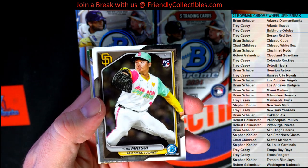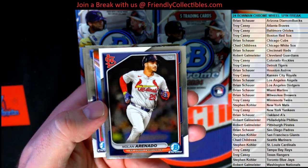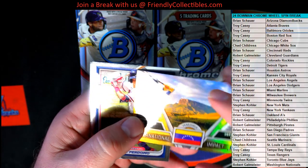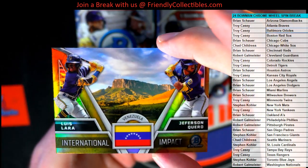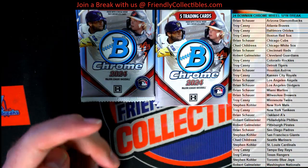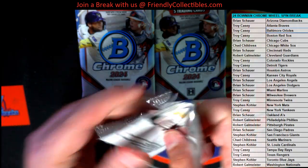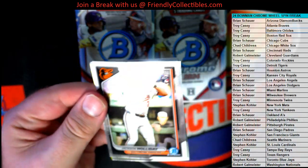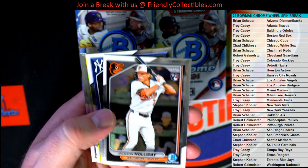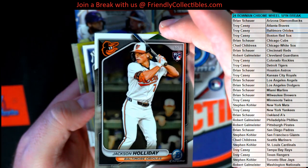Look at that Matsui. Another international card. Need to expand the league, man — make it worldwide, make it 50 teams. They could do it. Jackson Holiday Rookie, nice. Who's got the Oros up there? Troy, alright man, Troy C.